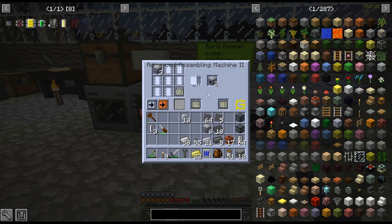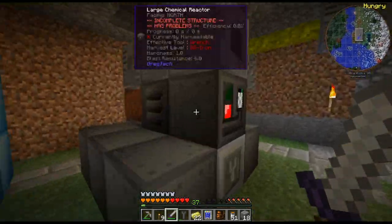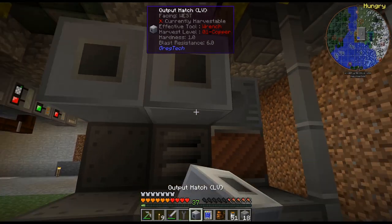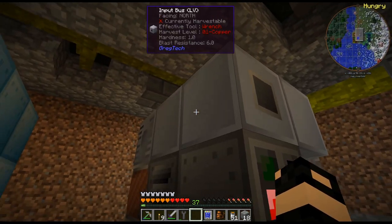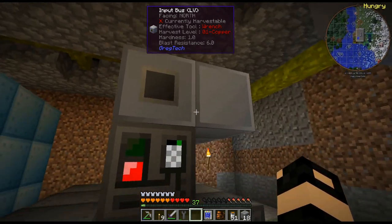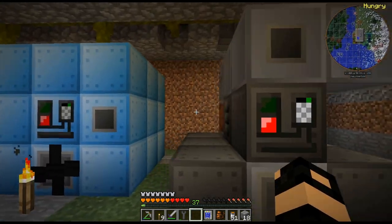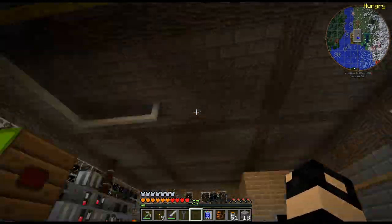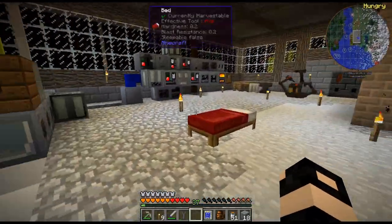As we progress in the pack and start doing specific chemical reactors for specific gases and fluids, we will tailor the amount of input hatches for it. So I did one input bus, one output bus, six output hatches, six input hatches — that will be my chemical reactor. Also, I totally forgot we had the cupronickel coils from the original blast furnace, so I didn't actually have to craft up any more, which is cool.